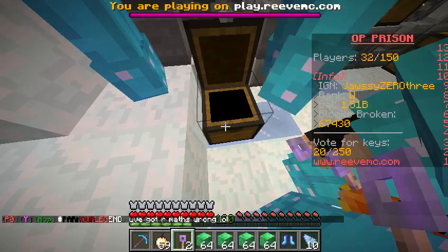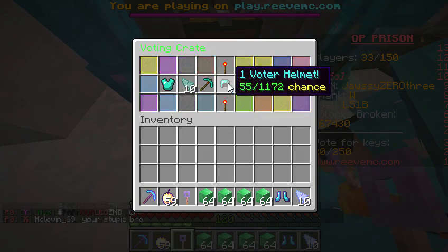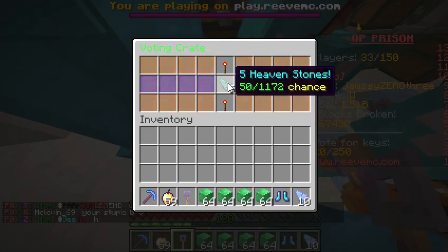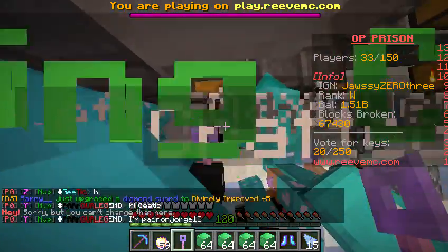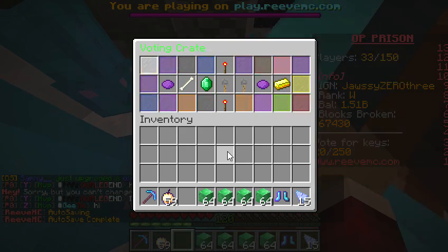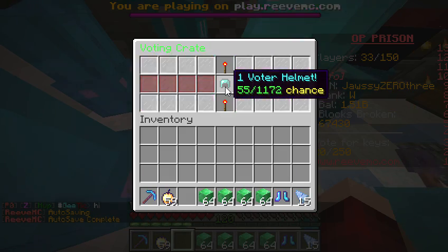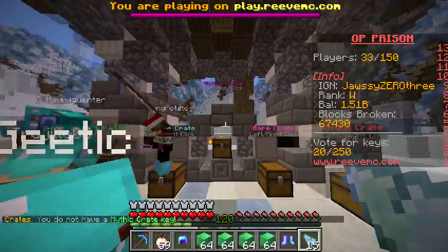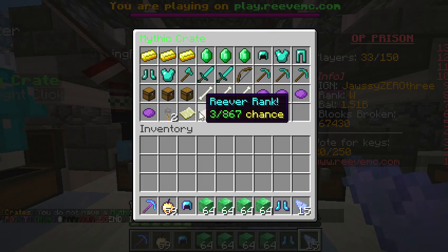What do you use these for? If you play on the server and figure out what they're useful for, please tell me because I have no clue. There are five more. I don't need them. Last one - Jesus! It'd be nice if you got something good. You can get a pickaxe thing - that's the highest prize I think. I want that rank!